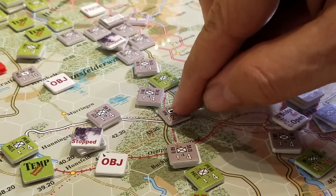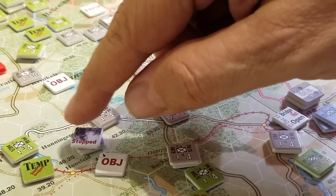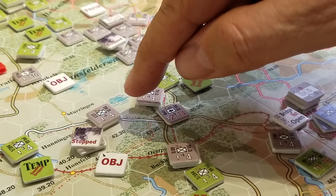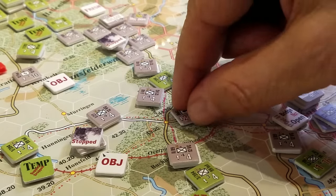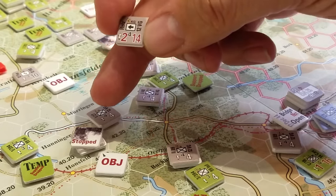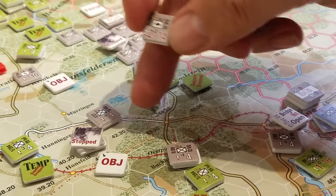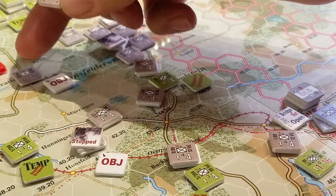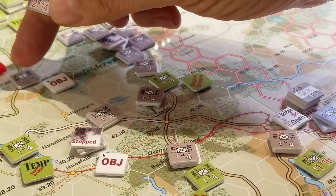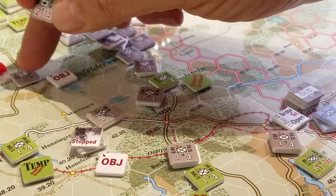Since this unit had no zone of control — because its support was temporarily suspended — and because this is a red armored unit, it can basically ignore infantry-style zones of control. We could pass through the zone of control, drive up to here, drive into the hex that is the enemy 99th Infantry US headquarters. We can capture that hex and force the HQ to do what they call a balance.